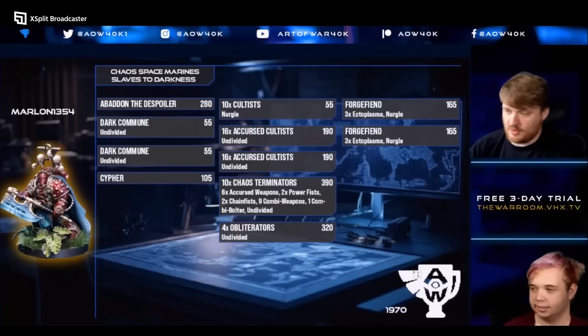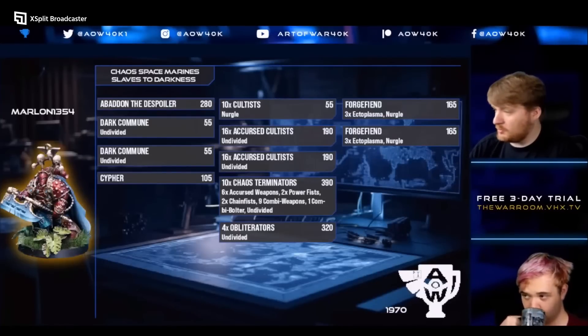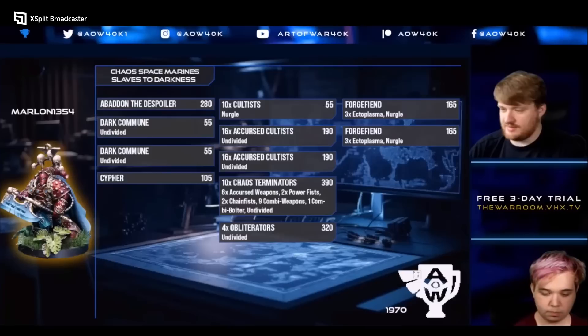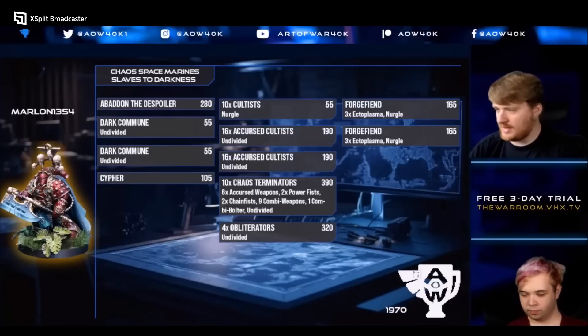Jack: Do you prefer all-in Custodes? I do actually. I think the Caladius tanks took a big mobility hit because Fly doesn't work very well at all, and they move 10 instead of 14. They are more durable, but they're also kind of swingy depending on how many hits they get and how many invulns your opponent passes. The re-rolling to wound is awesome for sure, but they are expensive, and two of them can just be another brick — and another brick probably gives you a little bit more.